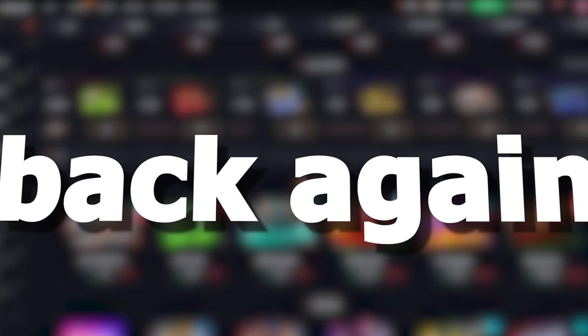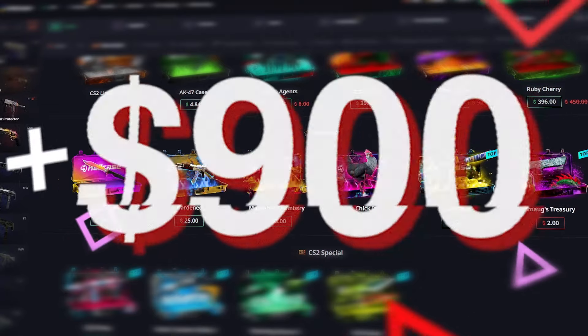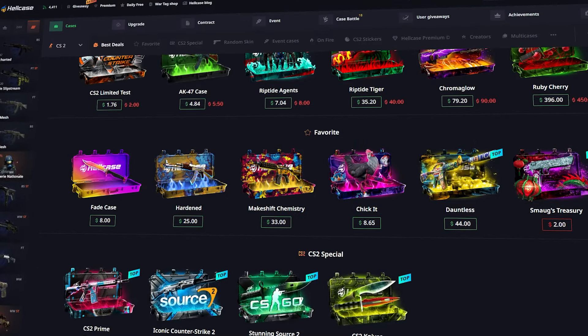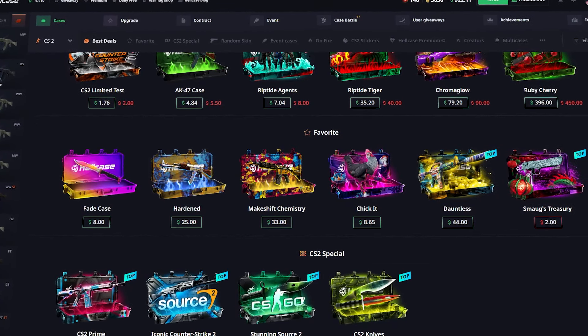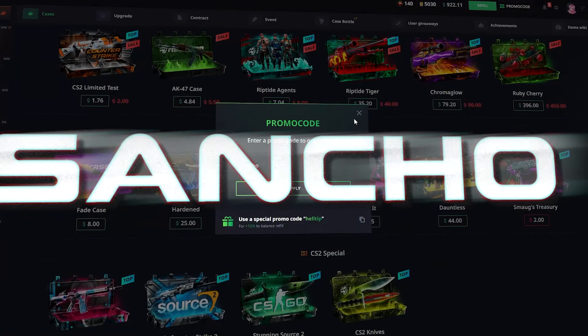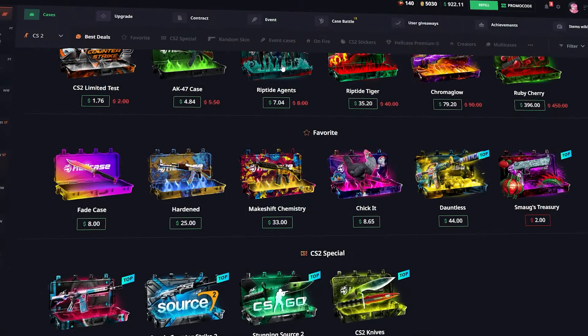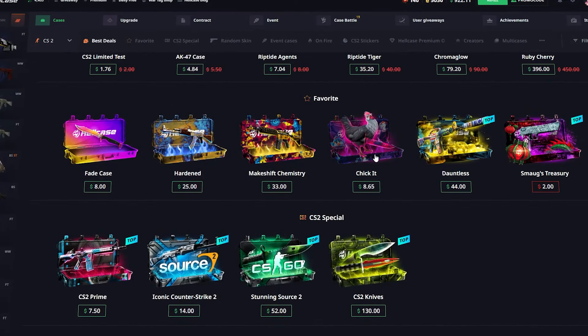What's up guys, it's Sancho back again with another video. Today we're gonna be playing on Hell Case with 900 in the balance. If you'd like to support the channel and get a 10% deposit bonus, click on the promo code section, enter the code 'sancho', click apply, and you're gonna get that 10% deposit bonus. With that said, let's get straight into the video.